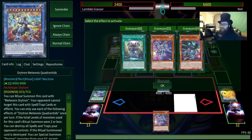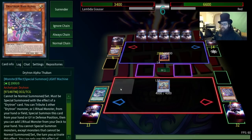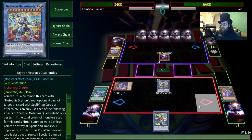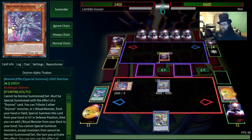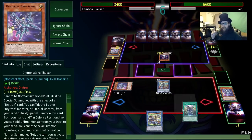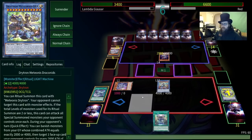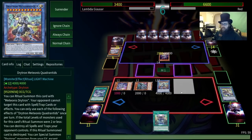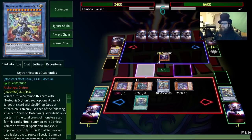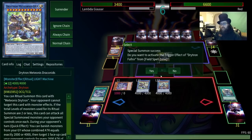Hey! We might have pulled our way out! I spent all that time being doom and gloom. So we're going to summon Alpha by discarding Alpha, that'll get us our other ritual — let's go for Meteoris Dracanis. And then we're going to activate the ritual spell — you can reduce a monster's attack by a thousand, add it to hand, another Drytron or ritual. Then we're going to discard this to get two, because it summons another one from the graveyard. And then we're going to use the ritual to ritual summon this back using the two 2,000s. Hello!